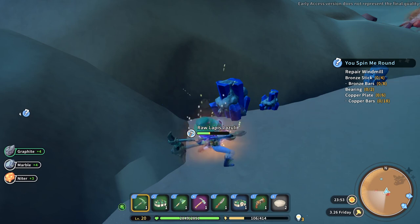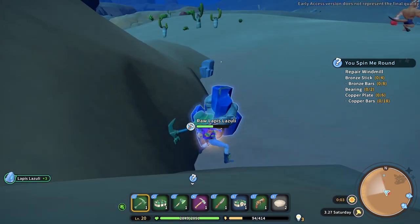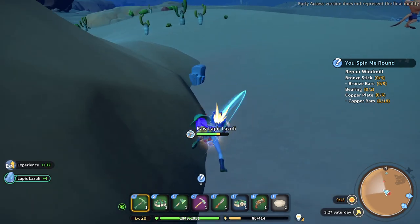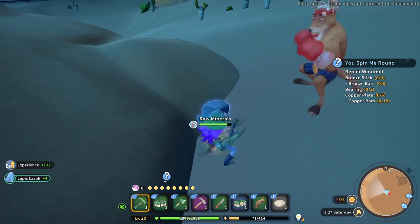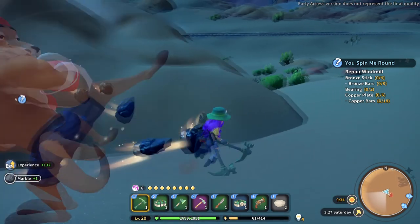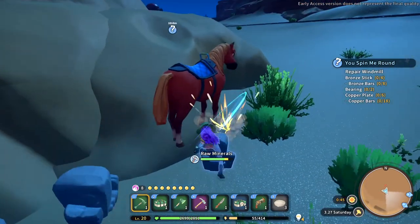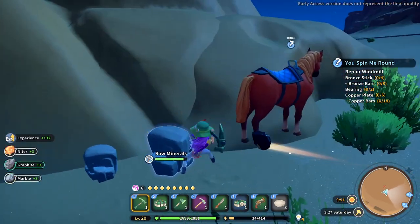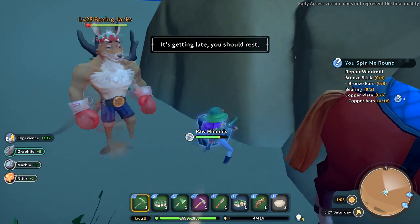I just hope that kangaroo doesn't come too close. I hope you haven't spotted me. I learned the hard way that it's actually pretty strong - I ran out of stamina fighting it and that was so annoying. I need to get some stamina items and do some cooking. He's here - I'm just going to ignore him and carry on getting this rock. Go away, you hooligan! I'm not finding anything but a lot of graphite and marble, which isn't necessarily bad because we do need this stuff.